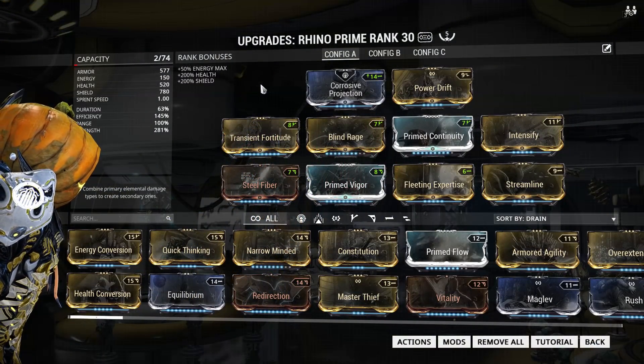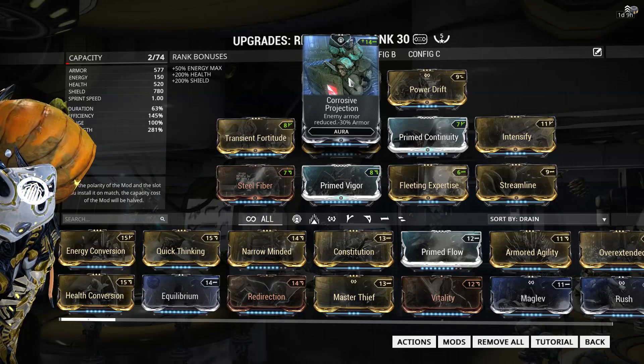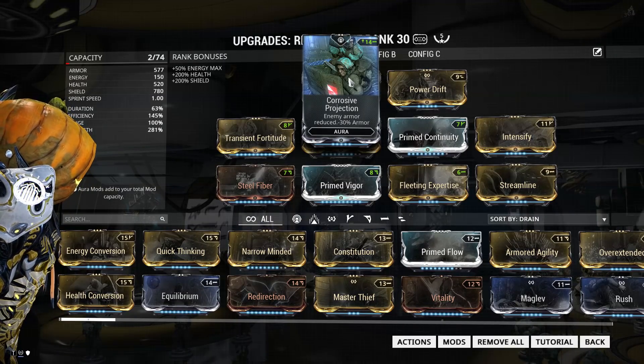The final build is pretty expensive — it requires 4 forma and I'm also using 2 prime mods. The aura I'm using is Corrosive Projection, but I'm actually not sure if this does anything because they did patch out shield disruption, so they may have patched out Corrosive Projection as well, so you might want to use Energy Siphon instead.